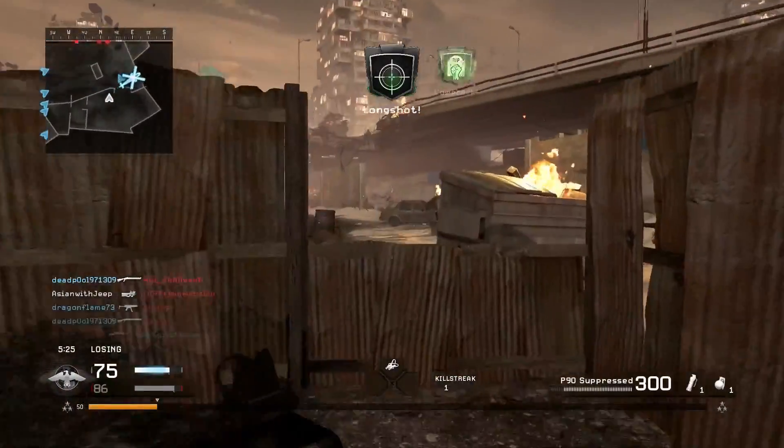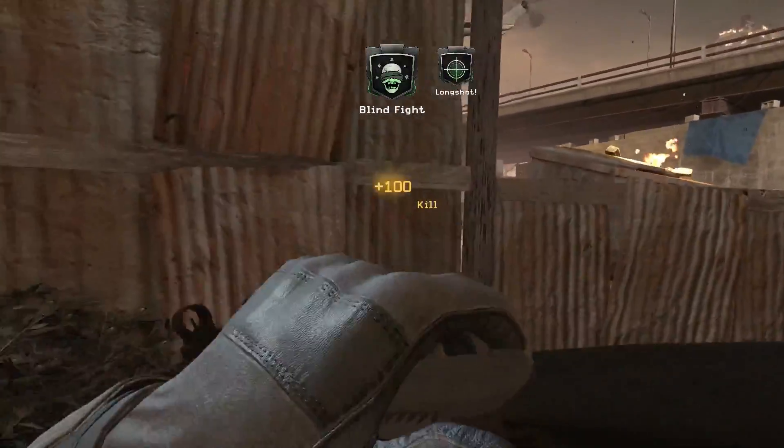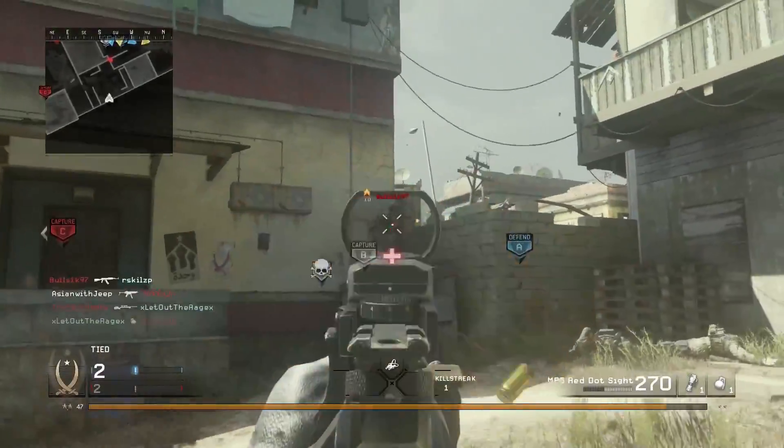They are generally effective at close range with main attributes of high fire rate and mobility. The downsides are low range and accuracy except for the few. It is possible to classify all submachine guns into 3 separate categories.